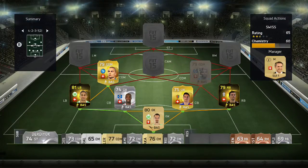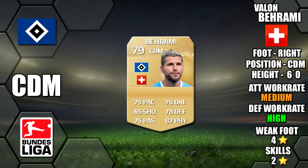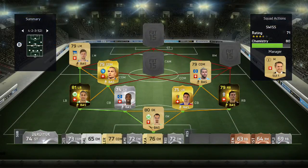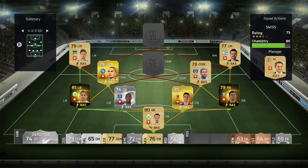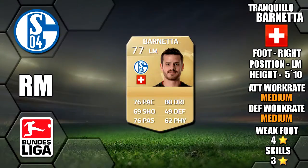His CDM partner is Barami, 6 foot 1 tall, 75 pace, 78 defence and 82 physical on card, with medium-high work rates, a 4 star weak foot and 2 star skills. At left midfield we have Stocker, 5 foot 10 tall, 83 pace, 81 dribbling and 76 shooting on card, with medium-medium work rates, a 4 star weak foot and 3 star skills. On the right we have Barnetta, 5 foot 10 tall, 76 pace, 80 dribbling and 76 passing on card, with medium-medium work rates, a 4 star weak foot and 3 star skills.